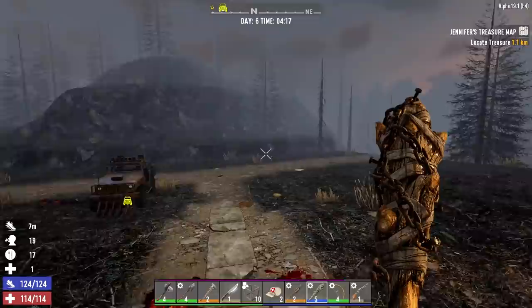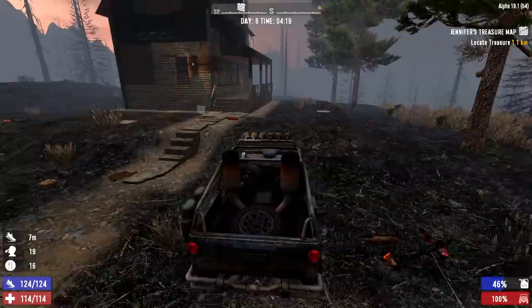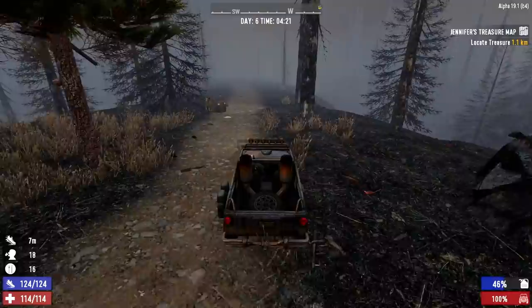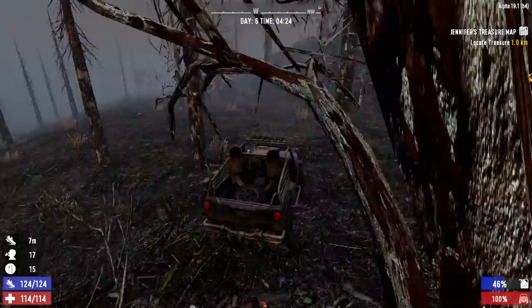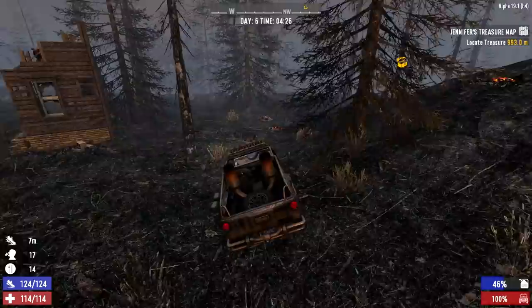First thing we are doing today is going after this treasure chest. I canceled the job we had with Trader Jen just because I feel like carving out my own path today, letting this episode play out more organically instead of doing jobs for Jen. Plus, tomorrow on day seven her inventory restocks, so we'll definitely go see her tomorrow, pick up another job, and also go see the trader up north. I also want to harvest some iron today.